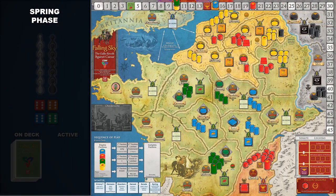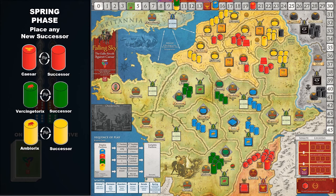The spring phase cleans up the game board and prepares players for the next year of gameplay. First, if any leaders have fallen in battle, it's time to place their successors. A named leader is identified by a symbol on the end of their game piece. When a named leader is replaced by a successor, the game piece is flipped to show the blank end. Successors tend to have limited abilities compared to their named predecessor, and can be placed where the faction has game pieces or a home region's rally or recruit symbol.